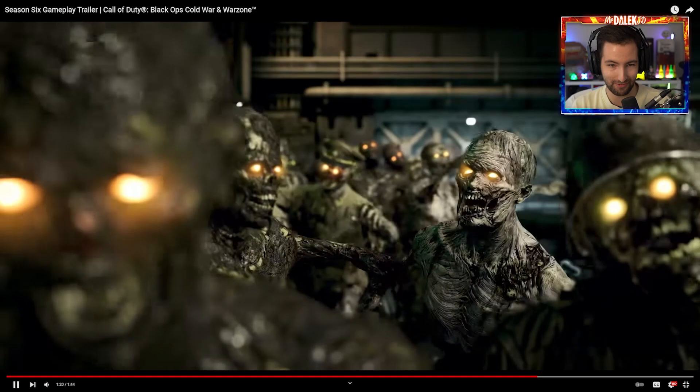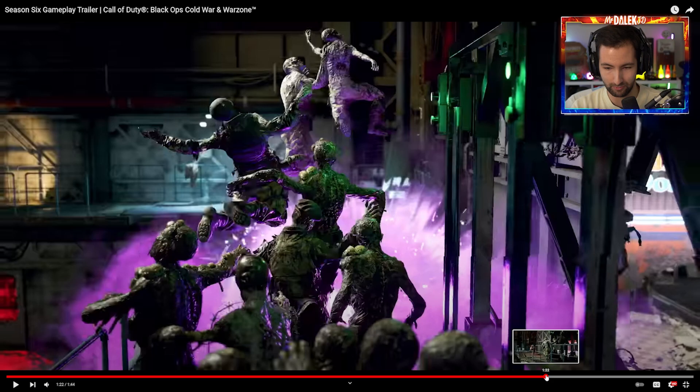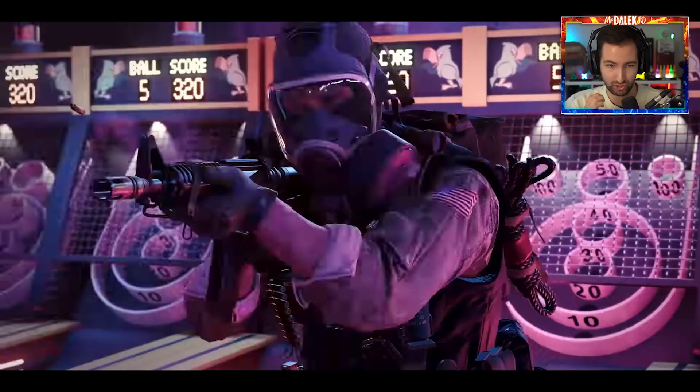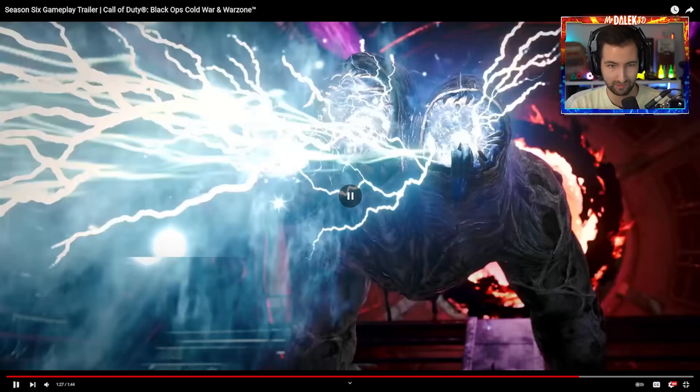We've got PhD Slider - look at that animation! What have we got going on there? That looks so cool. As we can see from what it does, it works like PhD Slider from Black Ops 4, but it emits like a purple-y sort of Sliquifier liquid, which I'm really excited about. That is amazing. And there we get the Wonder Weapon - the Chrysalax. So we've got one version of it which is, of course, the axe. It slices through zombies.